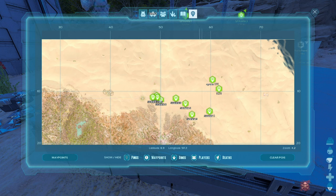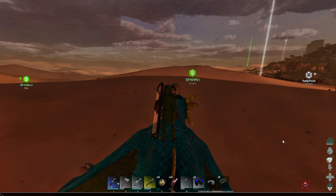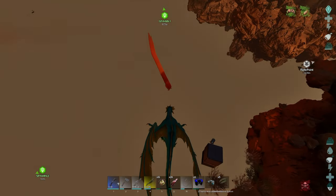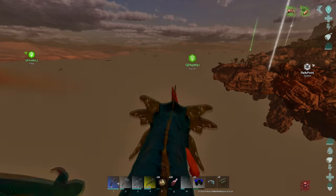My recording software isn't picking up my mouse, but basically what you want to do is go from spawn two all the way down to spawn one in a big circle, rendering and de-rendering. These are the commands you're going to want to use, and what that does is completely clear the ground — and as you can see, there's literally a death worm right in front of us.